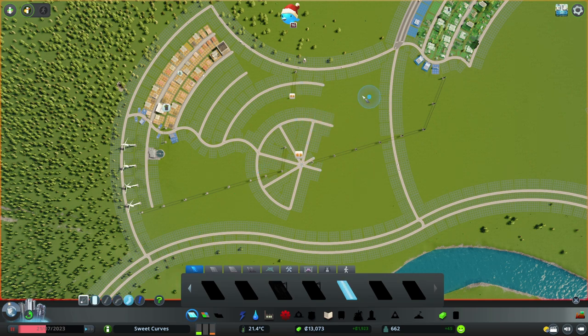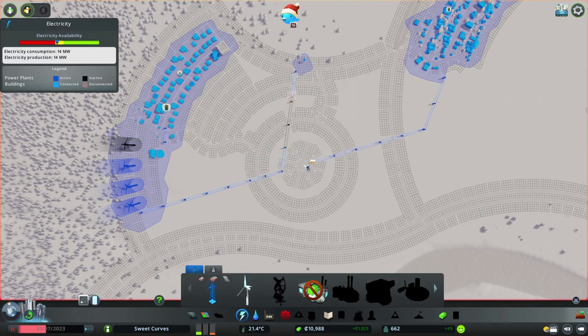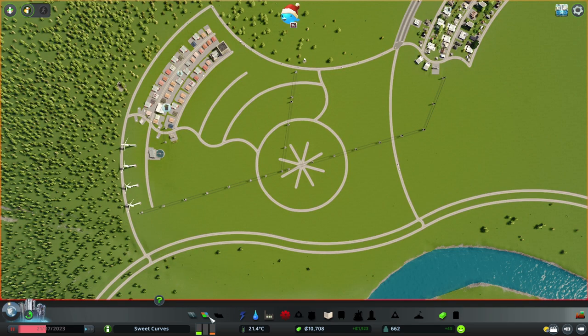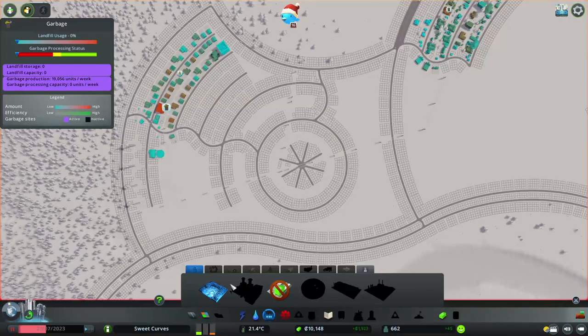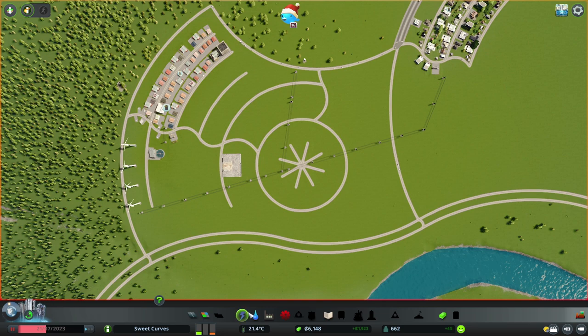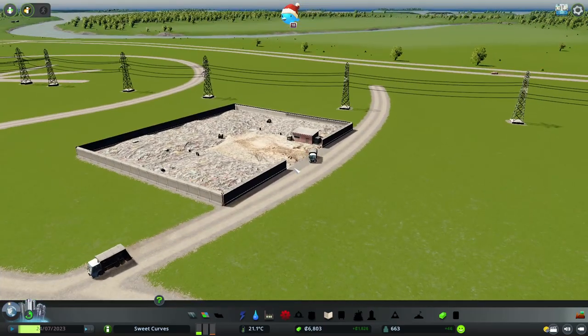When reaching the first city milestone, certain services like trash start to become a necessity, so I need to prepare a dedicated space in the industrial layout to accommodate landfills before this becomes a problem. I'm building a circle at the center of the industrial district — I'm not sure what I'll do with it yet, perhaps a special building like the Statue of Industry, or a service building like a power plant or bus depot. I place the city's first landfill and we should be covered for trash for the time being.